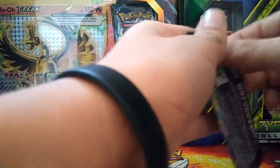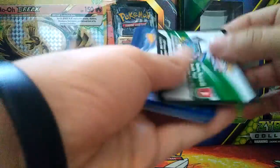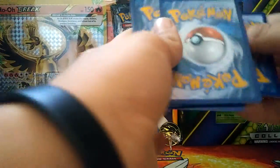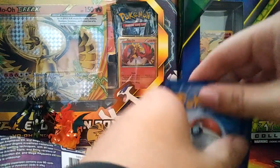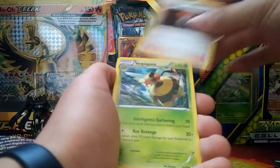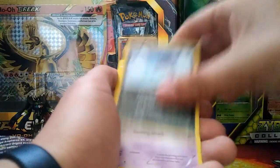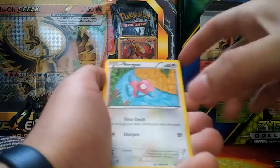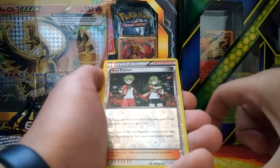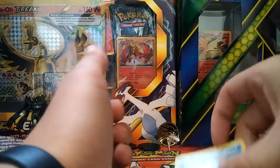Pack fourteen - Raiquaza pack. Video hasn't been going the best. Got a Flareon, a Sandry, a Vespa Quinn, a Golett, a Malamar, a Baltoy, a Porygon, an Eevee, a reverse hollow, an Ace Trainer, and Regice again.